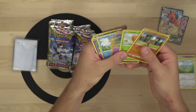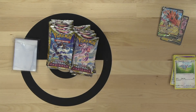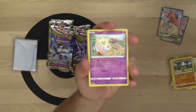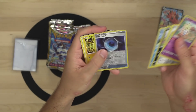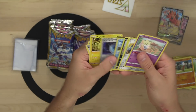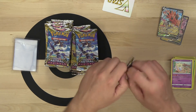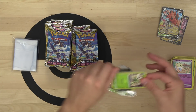Hisuian Braviary, Gapejaw Bog, Spicy Seasoned Curry. I'm really excited that Dark Patch will now be easily accessible for gym leader challenge players because the old one was getting expensive - probably five to ten dollars. Reverse Dark Patch, Regileleki, a VSTAR marker. Hisuian Basculin - we're biding our time, all the hits must be in the rest of the packs... or maybe in that one pack on the floor.